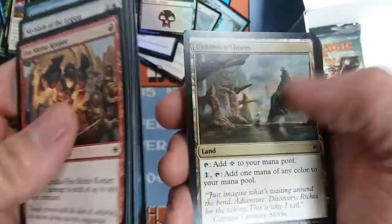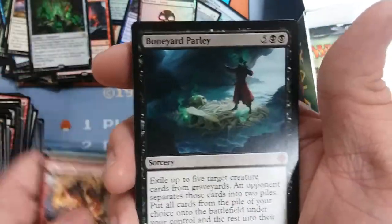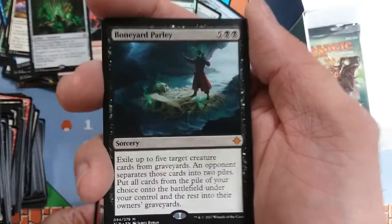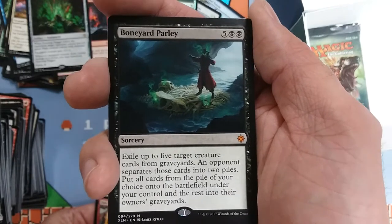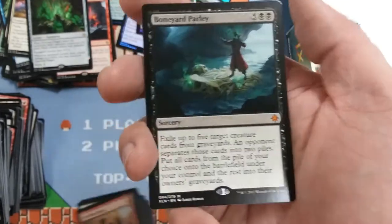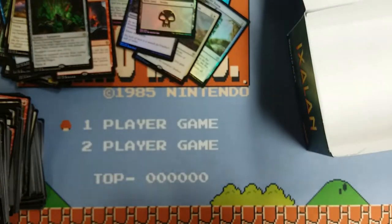Sheltering Light, Navigator's Ruin, Walk the Plank, and our final mythic — Boneyard Parlay. Seven mana — off to a bad start. Exile up to five target creature cards from graveyards, an opponent separates those cards into two piles and you put cards from the pile of your choice onto the battlefield or into your hand. Some weird creature reanimation / refraction something. Not terribly great — seven mana is a lot to ask.